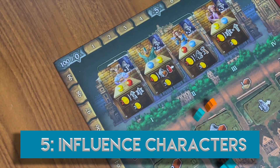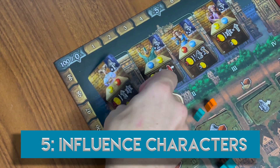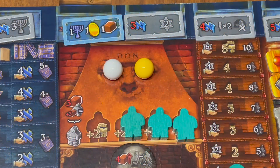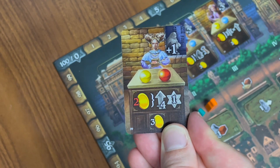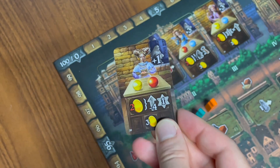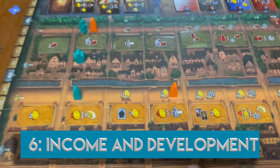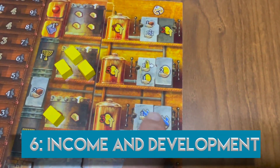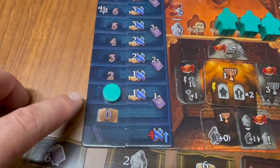This phase applies to players whose marbles match those depicted on the character card for the round. White marbles count as any color for this purpose. In turn order, players may either pay for the character's benefit or receive three gold coins. Receive all income depicted on student progress, artifacts, study track, and Golem track.